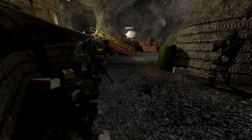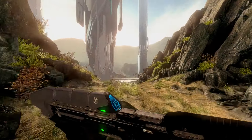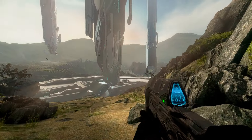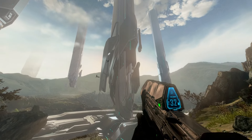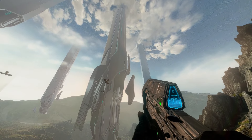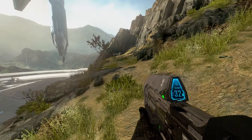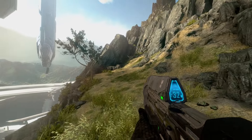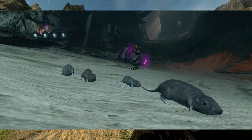Halo 4 has absolutely no wildlife to speak of, and this is probably because of performance on the Xbox 360 back in the day. Halo 4 Mythic Overhaul aims to bring back various wildlife into the levels. Requiem is a very beautiful location, and now with wildlife from other games brought back, it'll only enhance the experience. You'll have tons of birds in the air, the cut Reach squirrel has moved into the game, and that infamous Halo 3 rat returns once again.